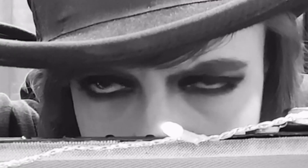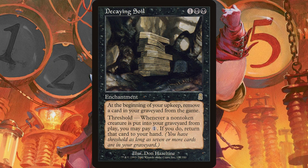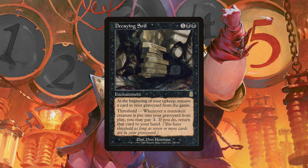Is swingiest a word? At number five, we have Decaying Soil, a card that doesn't actually look very swingy the first time you read it. But then you realize it basically says: sacrifice as many things as you can pay one mana each for, and get them all back in your hand to be recast again. At its worst, it will provide you with nothing. Usually, it will provide you with constant value, and at its best, it's number five on this list.